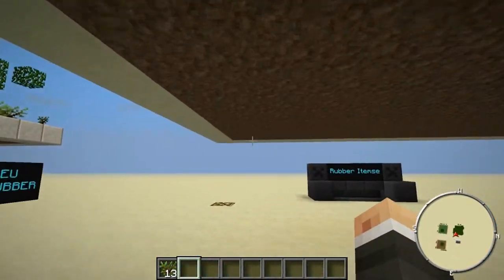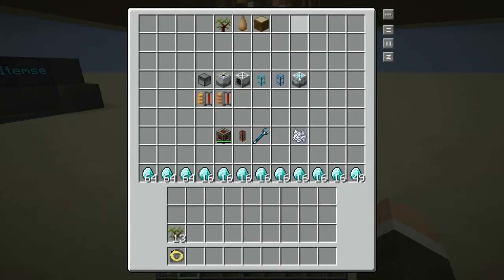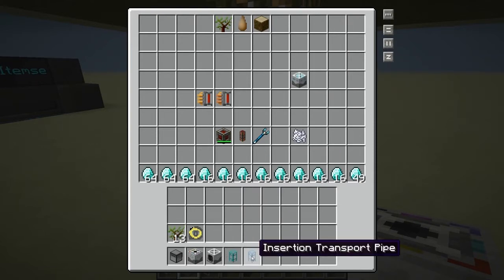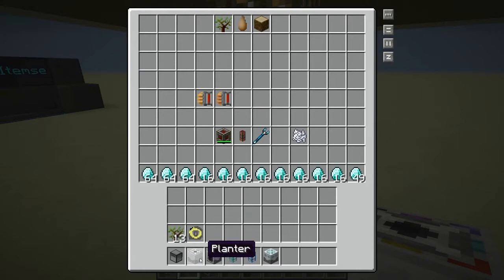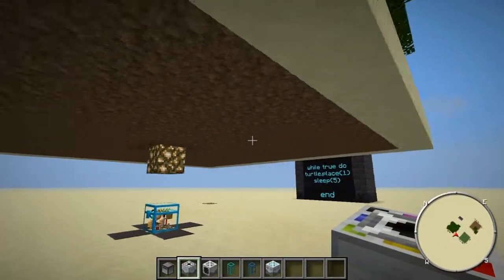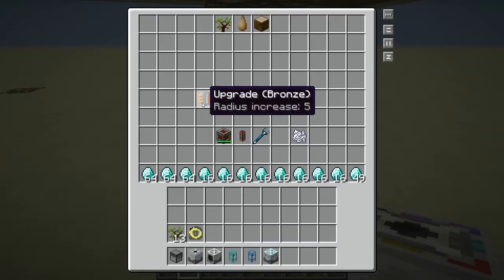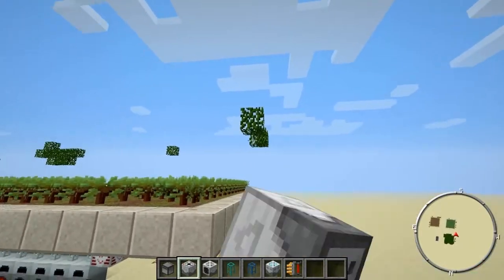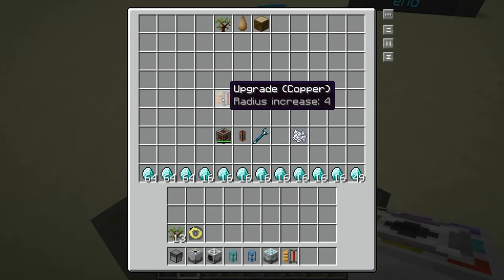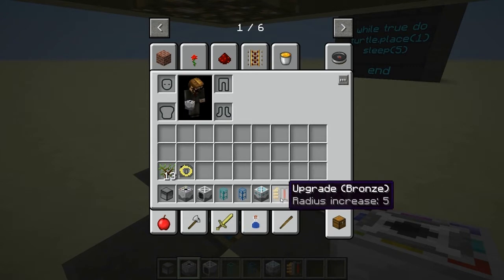First of all you're gonna want to build a 13 by 13 platform. The main things you're gonna need are a turtle, a planter, a harvester, a diamond pipe, a thermal expansion insertion transport pipe, and a deep storage unit. The planter and harvester can both accept upgrades, but you only need one upgrade. For this 13 by 13 plot the max size you can use is a bronze upgrade. If you don't want hanging pieces left over, use a copper upgrade instead.